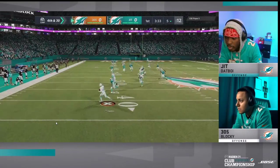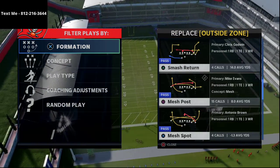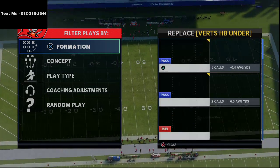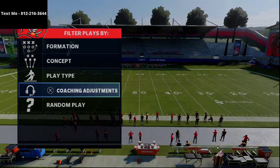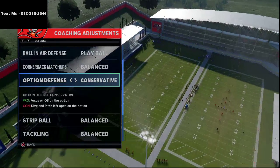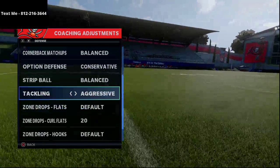I've got practice mode booted up with the Carolina playbook. These are pretty much the standard audibles this year from the Carolina book — running double post, running smash return, PA dig fork, flood, and mesh post as the base play. For Dat Boy's defense, we're going to turn auto alignment to baseline, ball-in-their-defense to play-ball option, defense on conservative, tackling on aggressive, and the curl flat at either 20 or 25 yards.